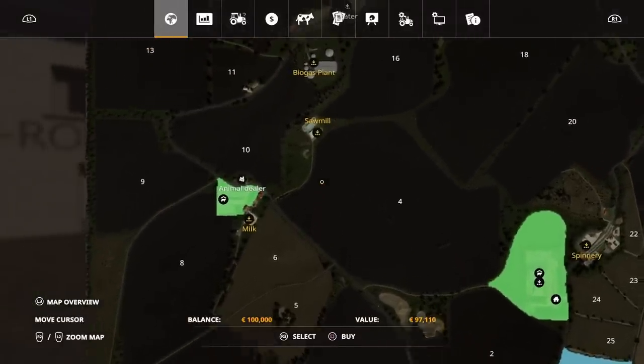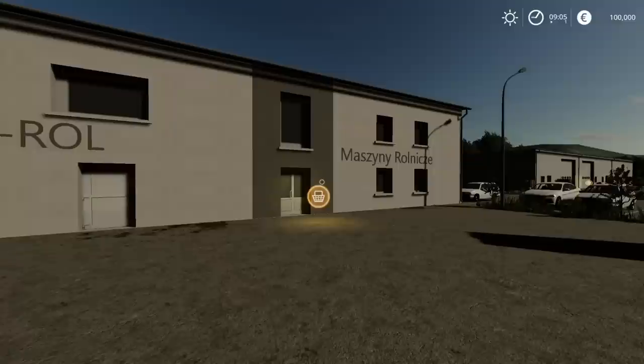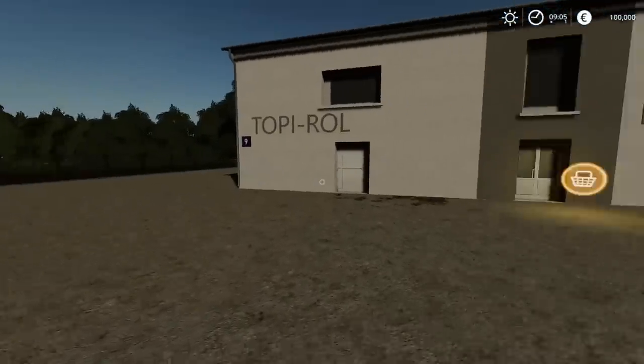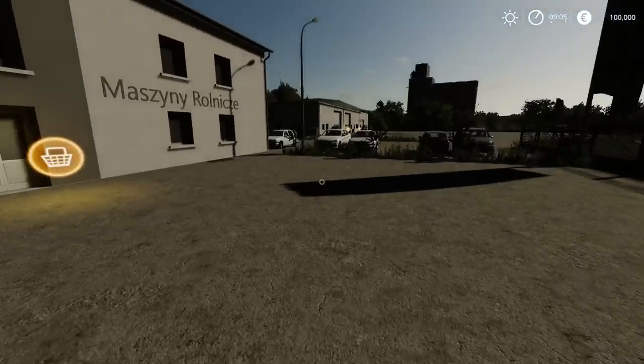The biogas plant, which is just here, you need to buy to be able to use. That's 148,572. Up at the store, and this is where we start. It's an unusual place to start, well, for me for a map tour, not on a map because you can go wherever you like, because I've got no vehicles up here. But I can take in a couple of the sale points.